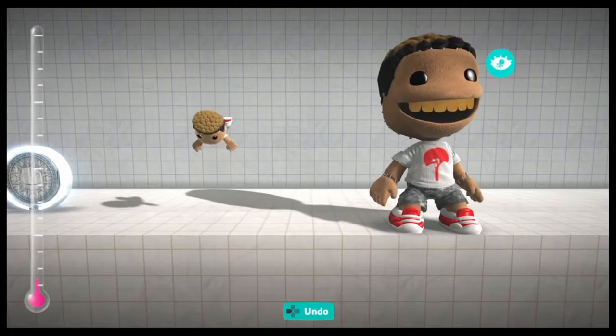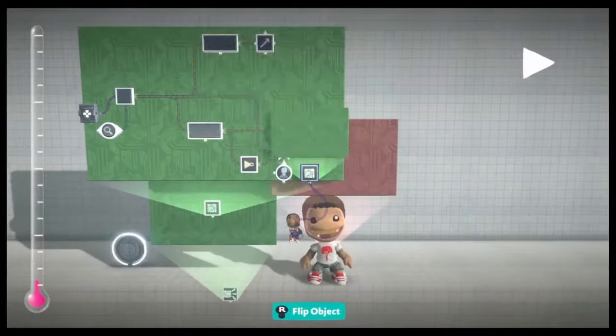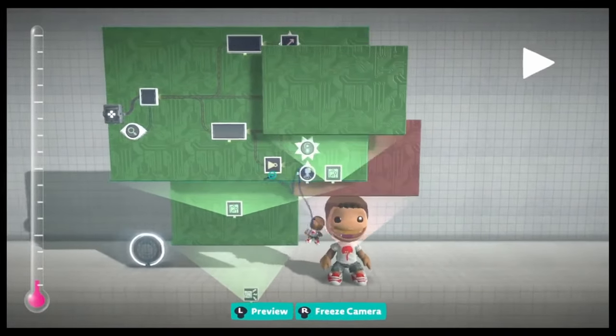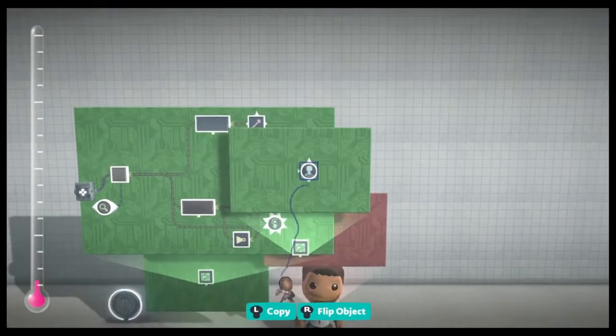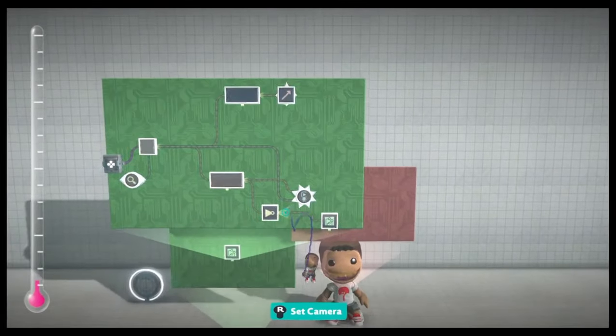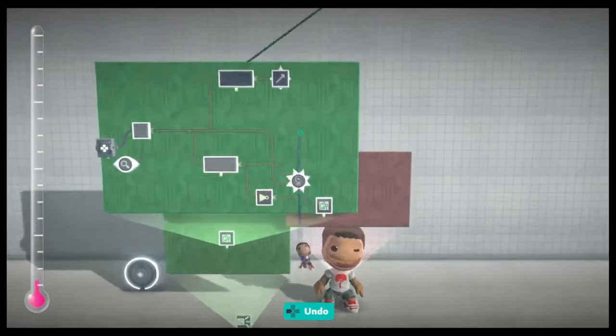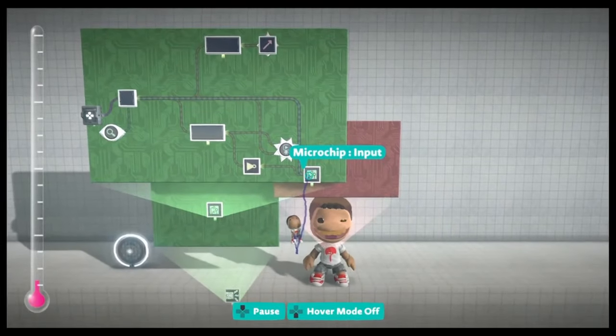When we test it on the Sackbot it looks better, but the rotation is still active. The rotation trigger doesn't have an input for turning it on and off. So to reset the angle, we can place it in a microchip and connect the counter to it — so when the counter is off, so is the animation. Because the counter is only on when the animation is active, when the counter is off, so is the rotation.